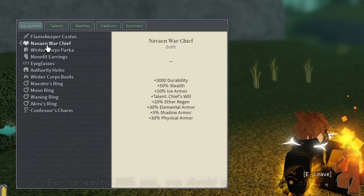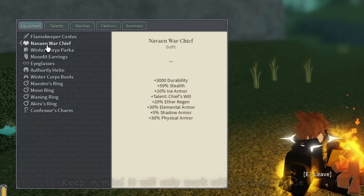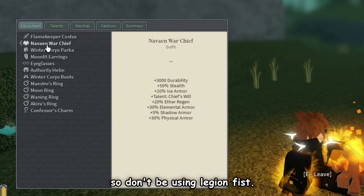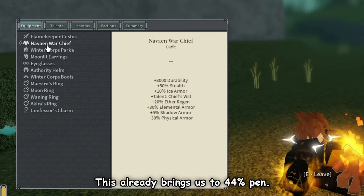You should use Nab a War Chief, which is a really good armor with basically no downsides. Keep in mind it will only work with Way of Nap'a, so don't be using Legion Fist. This already brings us to 44 pen.